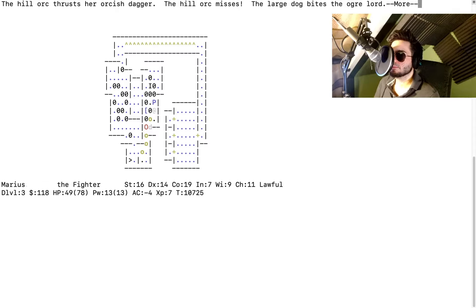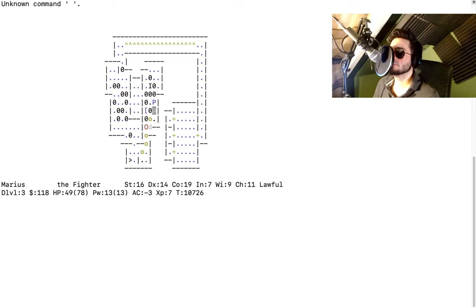The large dog bites the ogre lord. The ogre lord swings his club and misses the large dog. We can attack now — what's your HP? 49. I see the ogre lord and four orcs. Are you surrounded? No. As long as you're not surrounded I think you'll be fine. Can the black pudding throw a potion of fire or a wand?